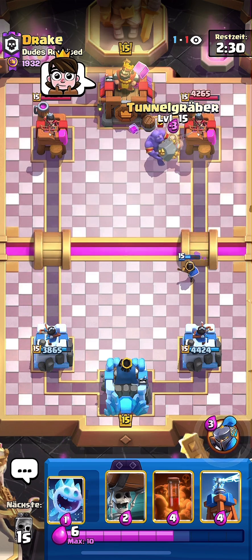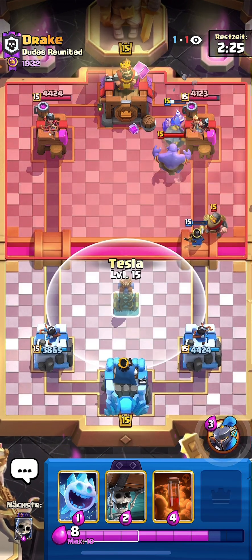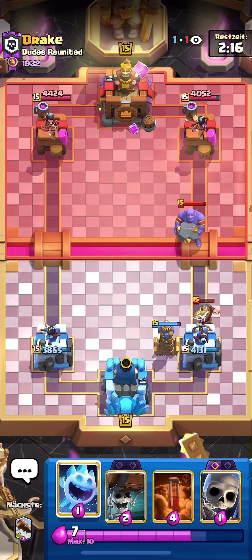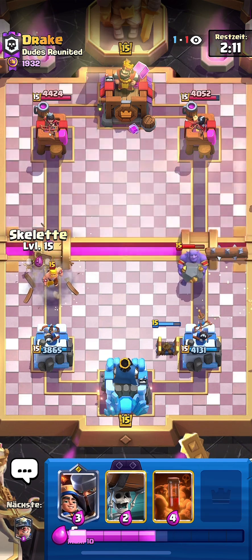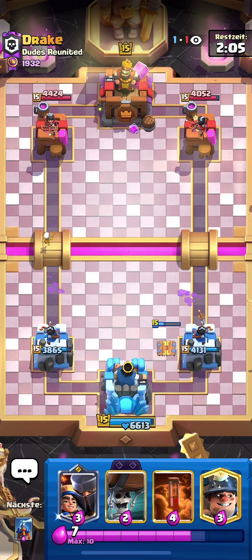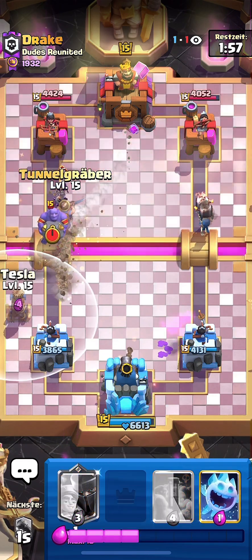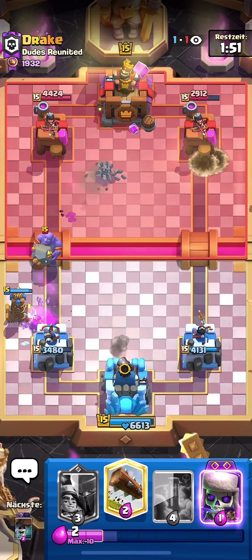I missed the Log there but it's okay. I'm going to try to activate my King from the Bowler — I'll place my Tesla off to the side of my tower and cycle Ice Spirit to get back to my Log and push the Bowler so the ball hits the King Tower. If you didn't know, you can activate your King off the Bowler by placing your Tesla off to your Princess Tower side and Logging the Bowler, just like I did.